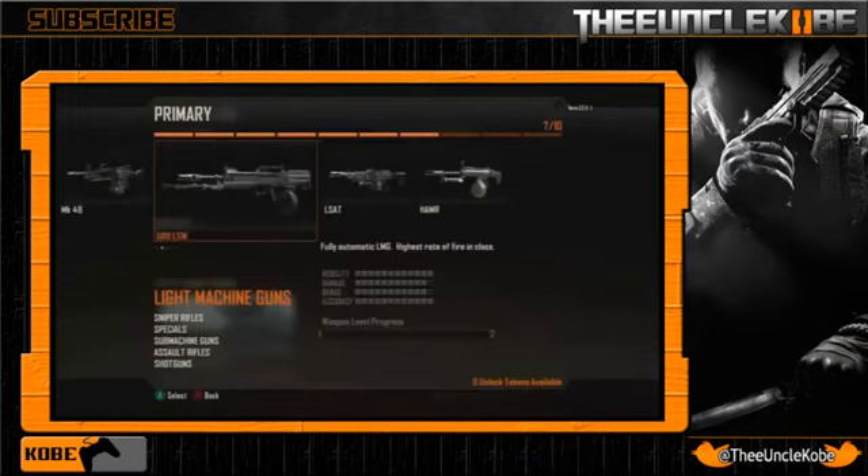Moving on, we have the QBB LSW, and this weapon doesn't actually even exist yet. We had the L86 LSW in MW3 but I doubt there's any connection — LSW simply means light support weapon, so you can basically tack that onto any of these LMGs. It has the worst stats at 11 for damage and range and 12 for accuracy, but it makes up for it with its fire rate, which is actually the fastest out of all the LMGs. I'm still not the biggest fan of LMGs that shoot ridiculously fast — I'd much rather prefer one that's more accurate with lower recoil.